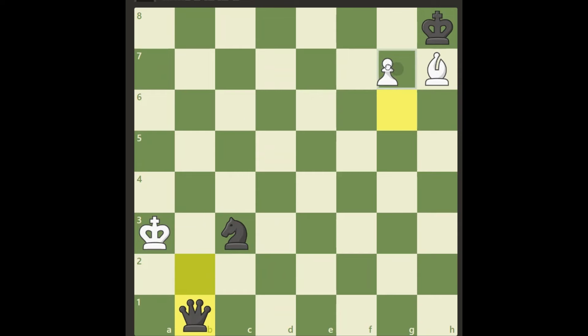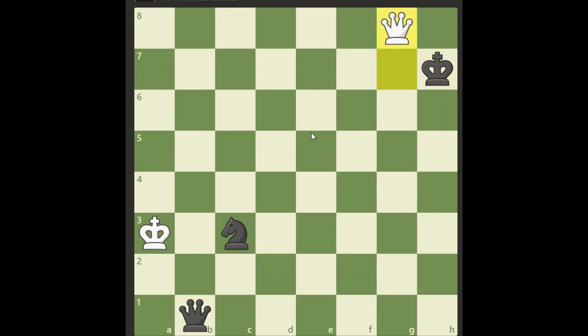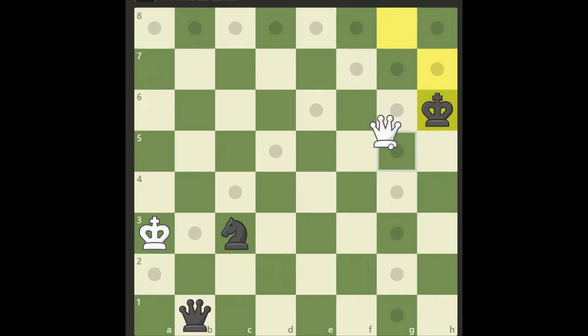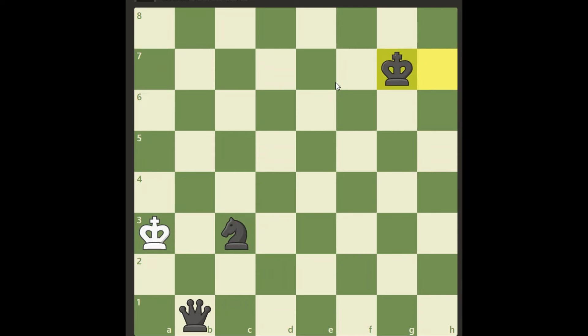Now we can play g7 check. If it takes the pawn, then he loses his queen — and it's of course a draw. If it takes the bishop, we simply promote here to a queen with a check. If it takes it, bam, that's a draw — it's a stalemate, we cannot move anywhere. And of course if it tries to escape, it's a perpetual check, or even quicker, just another check. Put the queen on g7, now he's forced to take, and we managed to reach the draw. So that's how you solve this.